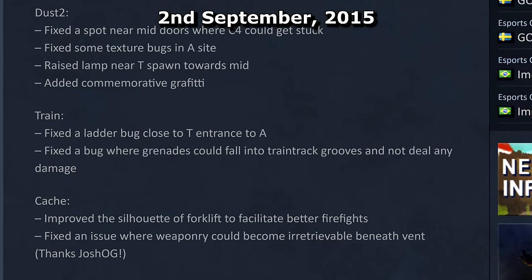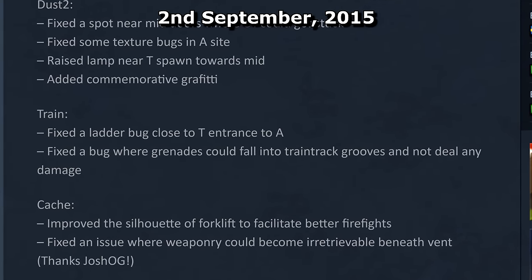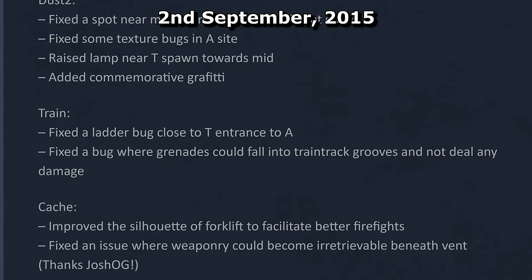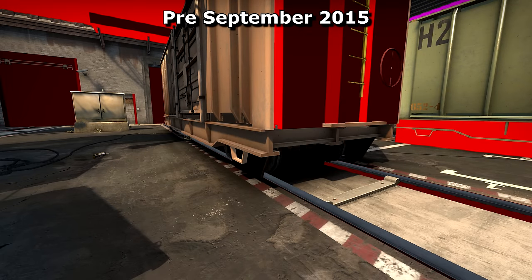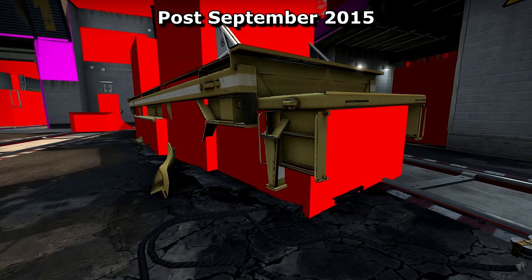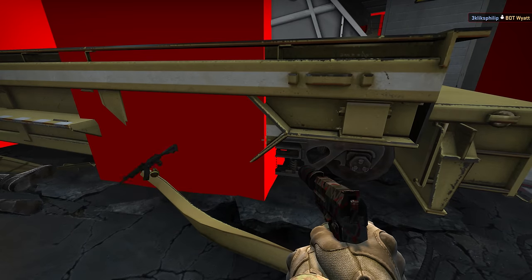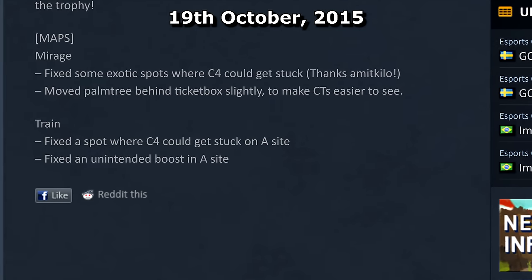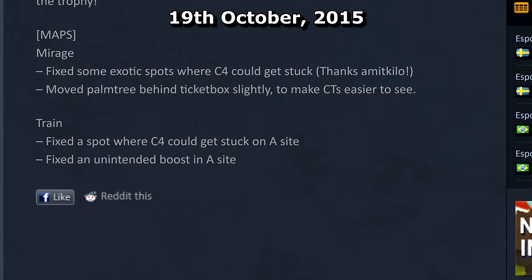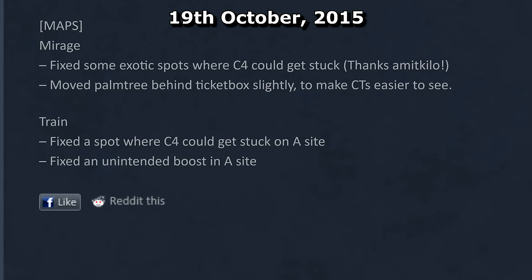Since this major update there have been two more minor ones. The first fixed yet another ladder bug near Bombsite A and filled in the train grooves so that grenades can't get stuck in them and inflict 0 damage — though the carriages also had a lot more clipping added. The latest update was in October of 2015, over a year ago, which fixed a spot where C4 could get stuck on Bombsite A and an unintentional boost in the same area.